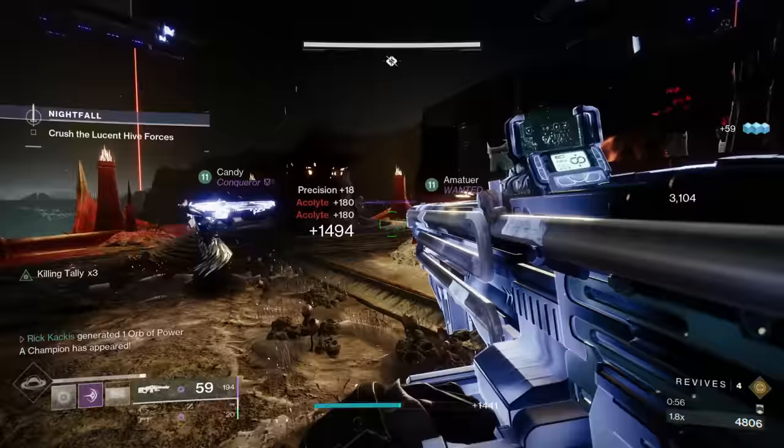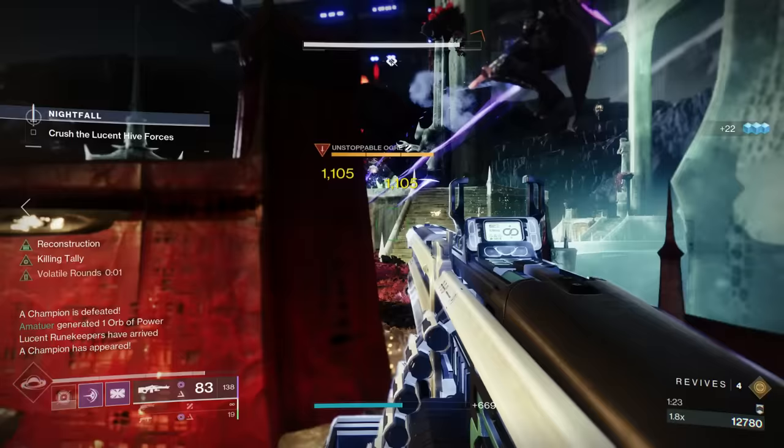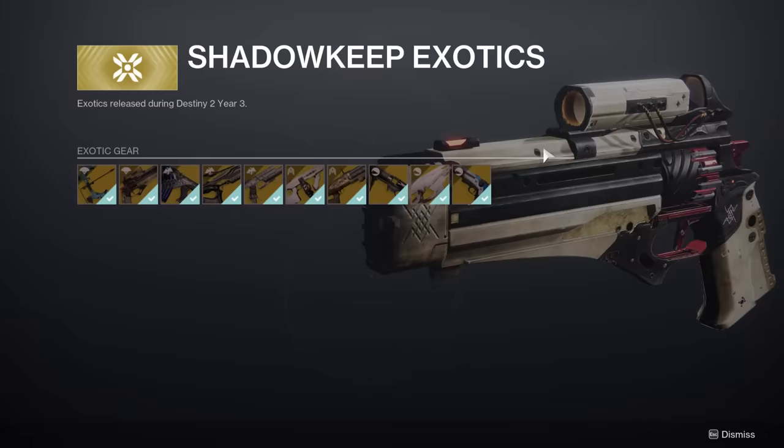Additionally, not every exotic weapon in the Monument costs the same, so those price differences are taken into account. So let's get started here with my first recommendation. If you're a brand new player, this is the exotic you should buy first, and that is, without a doubt, the Witherhorde Exotic Grenade Launcher.